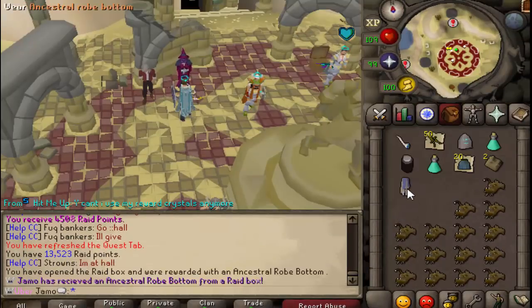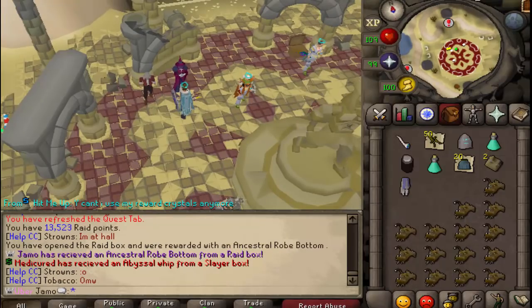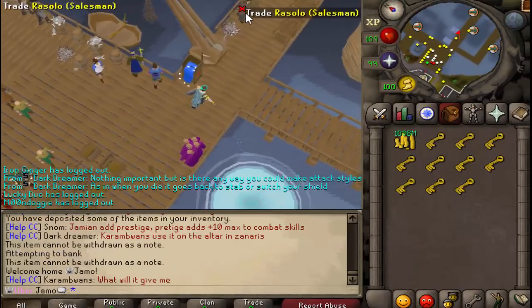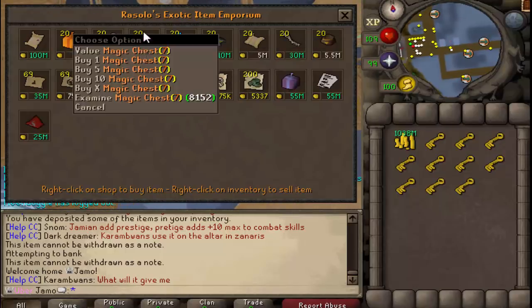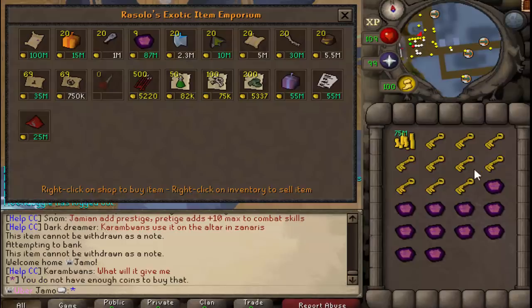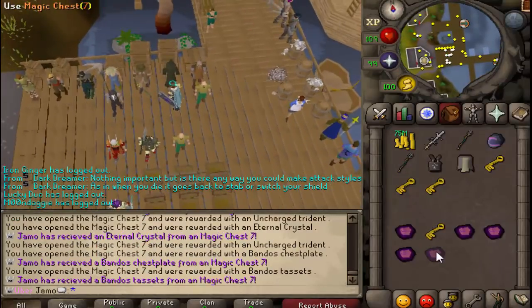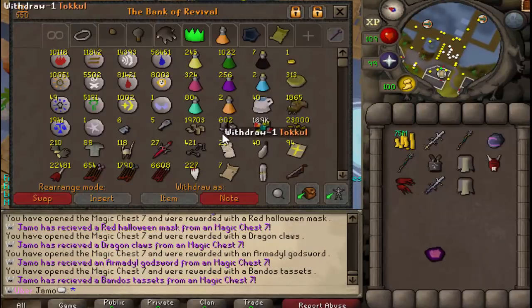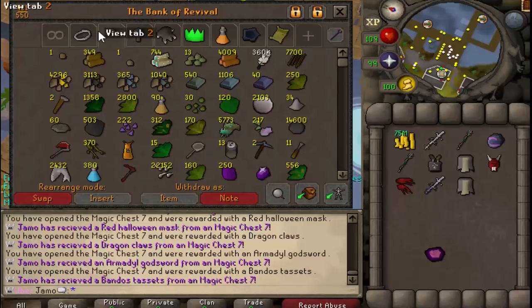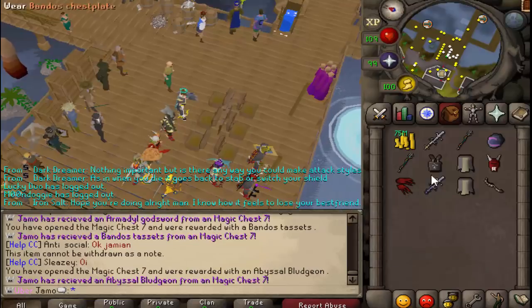Just had a random raid box. Alright, so I have a bunch of money. Let's buy some magic chests. We've got to get one more. Tacets — I think I might keep those, because currently my only legs are third age plate legs, so a pair of tacets wouldn't be too bad. Great claws — that's nice to disassemble right there.